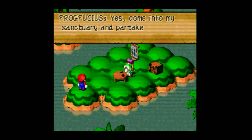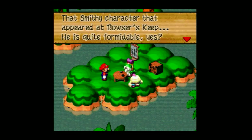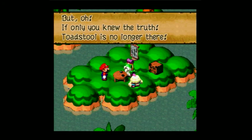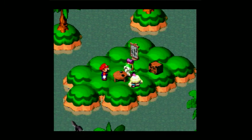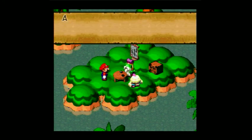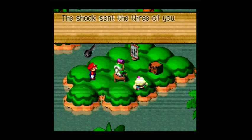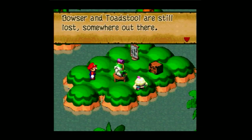Now let's talk with Frogfusius and see what he has to say. Confucius say... what does Confucius say? You tell me, BCS Universe — just leave a comment in the comment section. Confucius say, man who fart in church, sit in own pew. Confucius say, war not decide who right, war decide who left. Insert your own Confucius says right there. But anyways, yes, we do need to rescue the princess. What? How can that be? So Bowser and Toadstool are still somewhere out there.